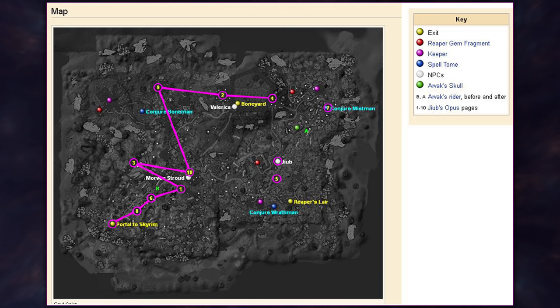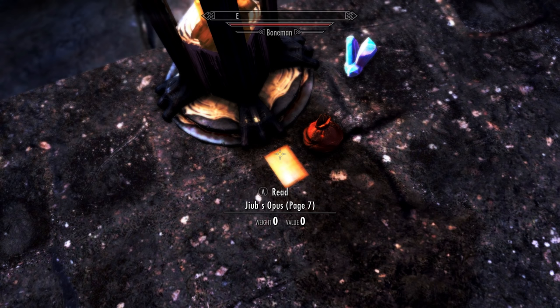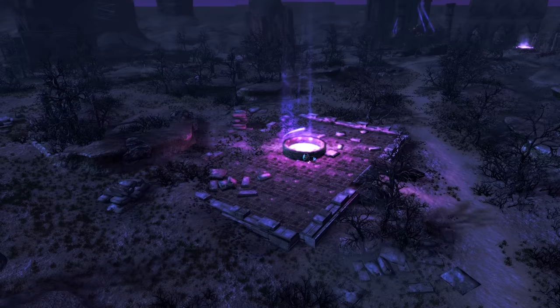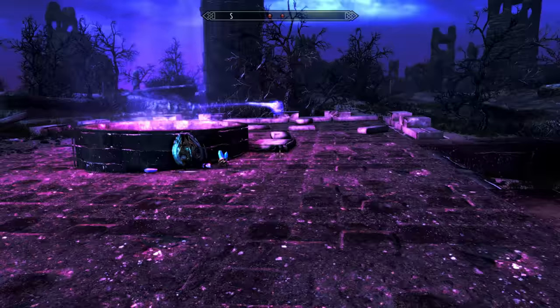After grabbing page 4, we want to head east once more, all the way to the most eastern edge of the Soul Cairn. Here, on this raised platform, along with the Conjure Mr. Man spell tome, we'll find the ninth page: page 7. From here, head a fair ways southwest until we reach this noticeable open paved well. On the ground next to the other treasures, we will find the final page: page 5.